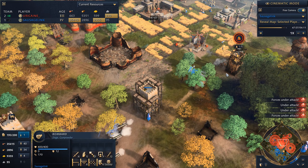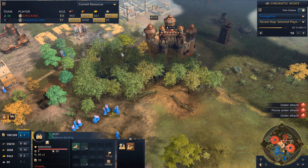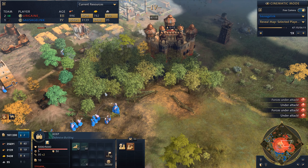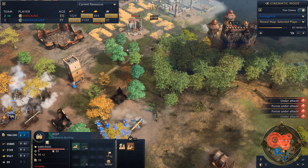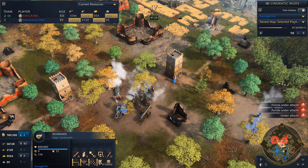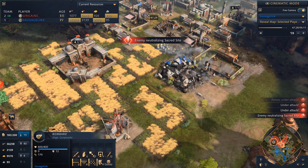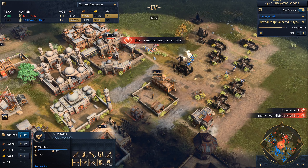We're finally getting good vision up here. He built a keep behind this wood line — fortunately the bombard can shoot through these trees, and now we have a ton of siege units. I've got units in his base — we just ran past everything and we're back here now. He parks units on the sacred site, and this is when I realize I don't think he has anything left besides these keeps.